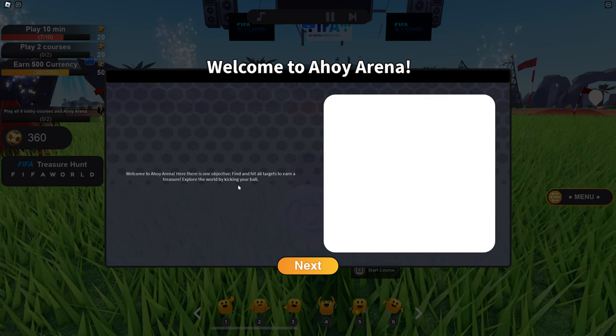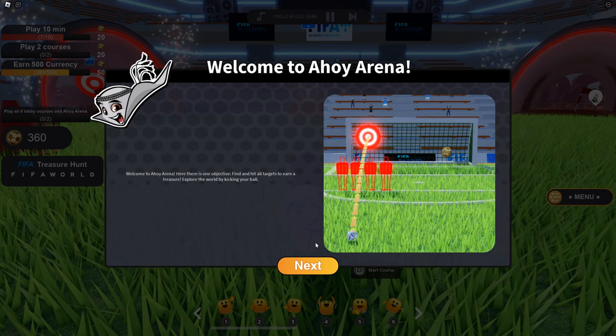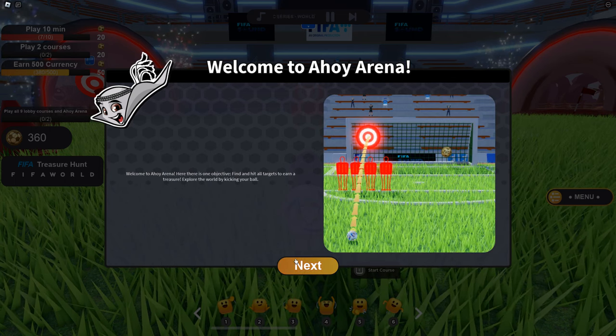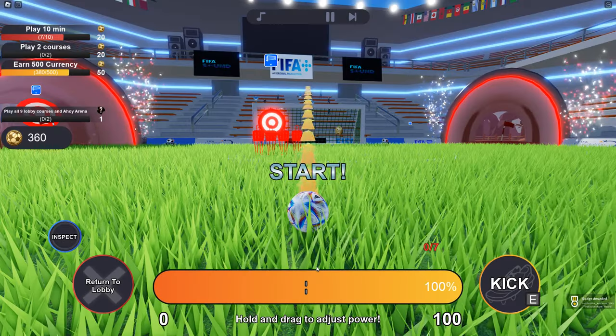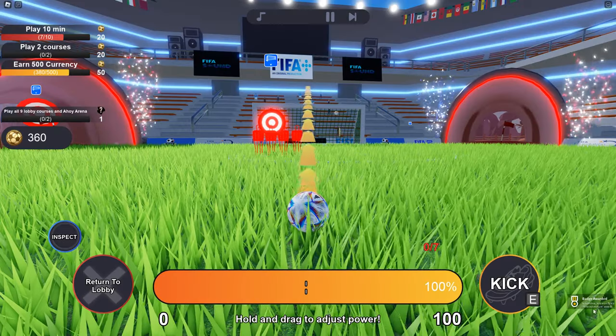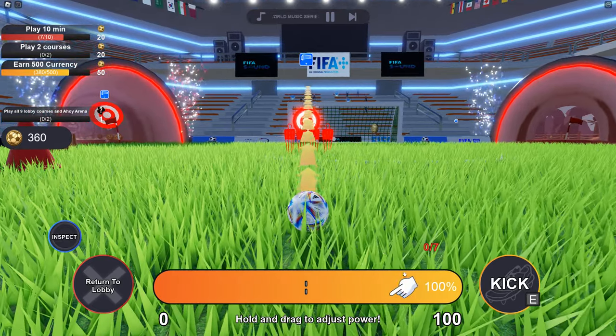There is one objective: find and hit all targets on the treasure. Expose the war by kicking your ball next. We got the badge about the first adventure, but we didn't get anything for that.